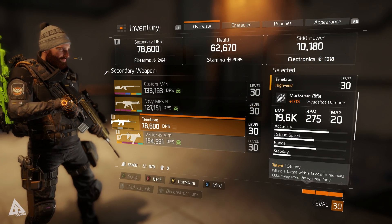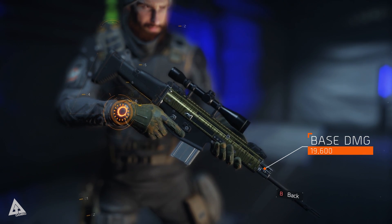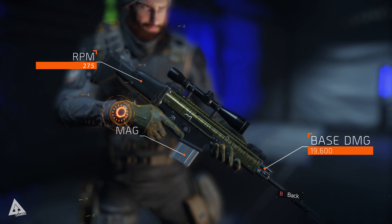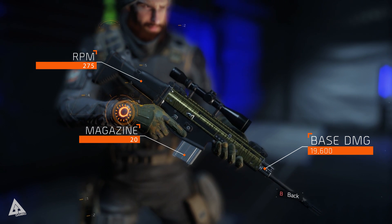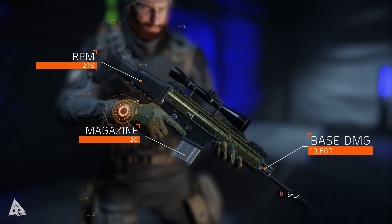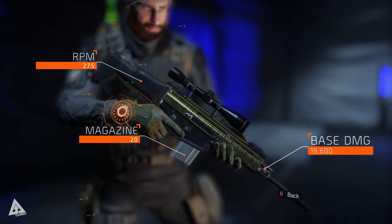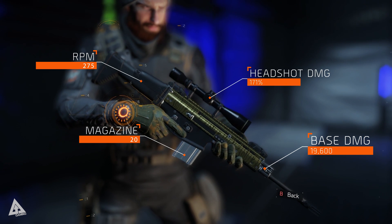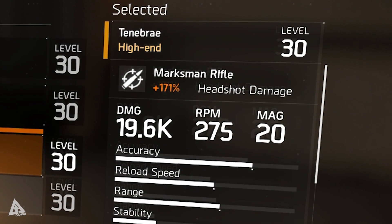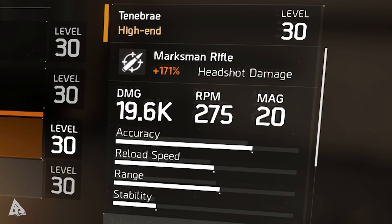Taking a look at the stripped-down version crafted here, it has a base damage value of 19.6k, it can fire 275 rounds per minute, and has an initial magazine size of 20. Do bear in mind that guns in The Division drop and are crafted with varying damage values, so the 19.6k base damage may vary slightly. Being a Marksman Rifle, this weapon comes with a natural headshot damage bonus, and on the Tenebrae that sits at 171%. The weapon has extremely high accuracy, an above-average reload speed, a great effective range, but a relatively low stability value.